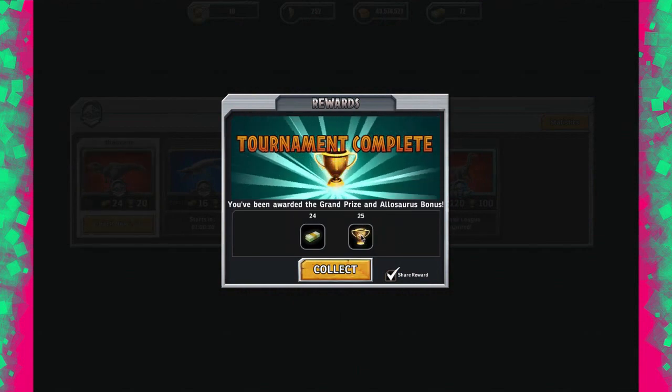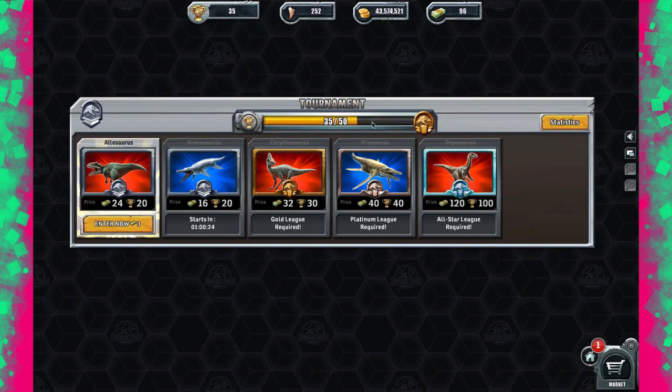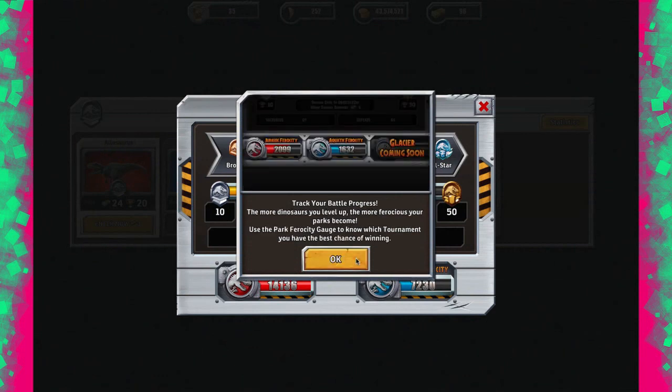We get 24 bucks. It looks like the extra bonus requires other conditions — you need certain dinosaurs. Some entries require you to use specific ones. There's a 'Cryosol' category I still don't understand — maybe that's the underwater battle? Let's have a look — yes, there's aquatic ferocity as well.